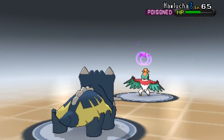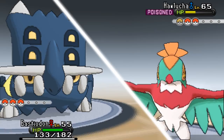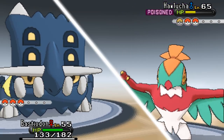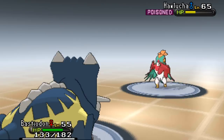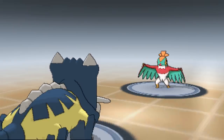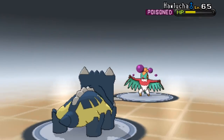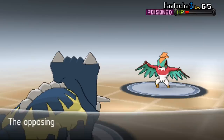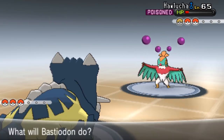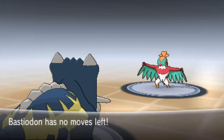Using Struggle - hopefully Encore runs out soon. The Encore ends - going for Ancient Power! It uses Encore again though. Okay, I used Toxic on Hawlucha, now I can't use Toxic next turn but I can see what the next Pokémon is to swap the appropriate Pokémon in. Hawlucha is going to be knocked out by the toxic. I'm feeling confident - let's use Struggle!